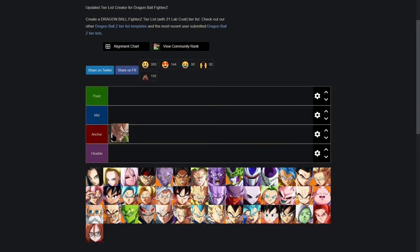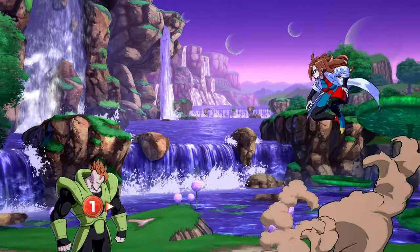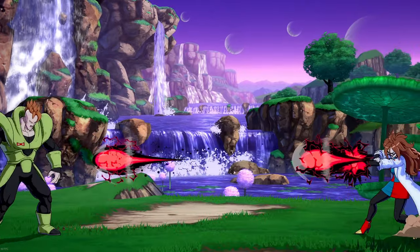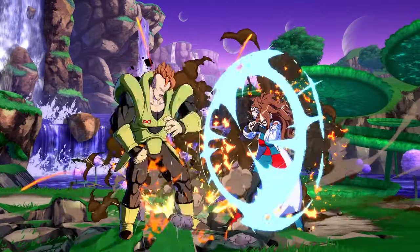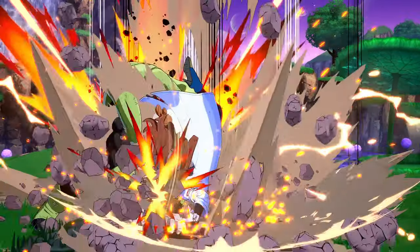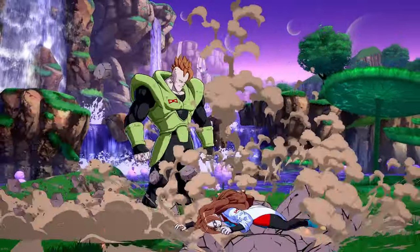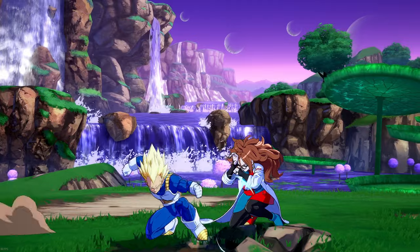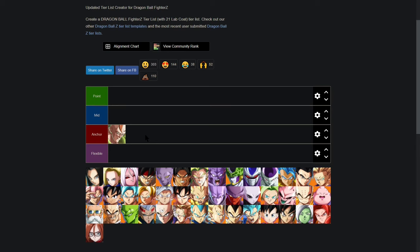Android 16 I would place in the anchor category. He has very nice anti-zoning tools — his EX command grab can fly through ki blasts, projectiles, and assists. When he gets close, he has very good solo pressure he doesn't even need assists to continue, thanks to his own plus move that he can mix up with a frame trap, as well as the fastest command grab in the game at 16 frames. He also has a very valuable assist in 16B — a long-lasting assist with multiple hits and a huge gap, great for augmenting rushdown characters. His anti-air dunks, good meter build, and solid all-around kit make him a great anchor choice.